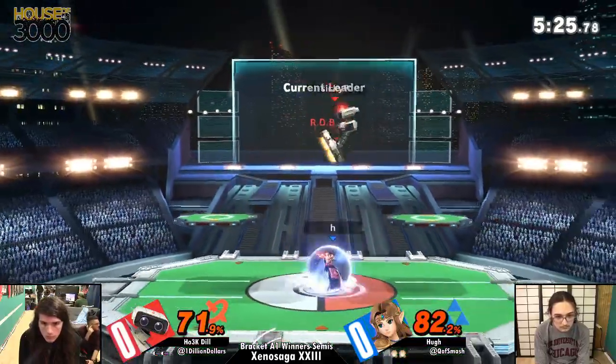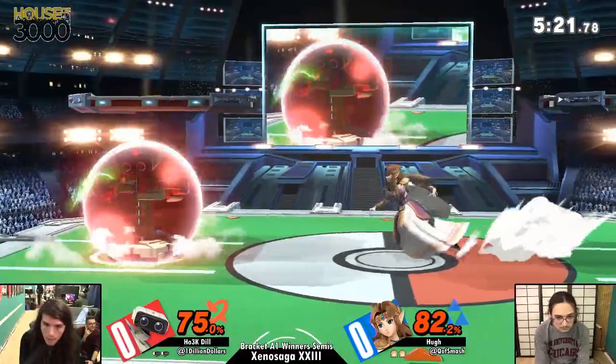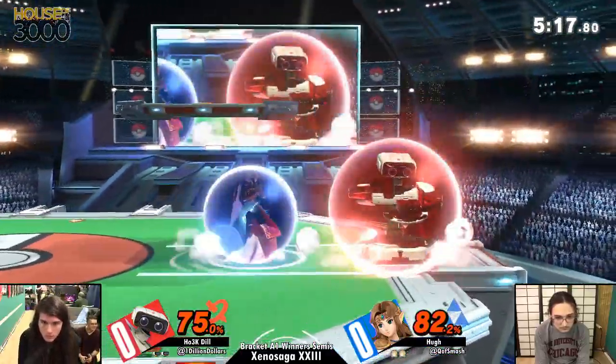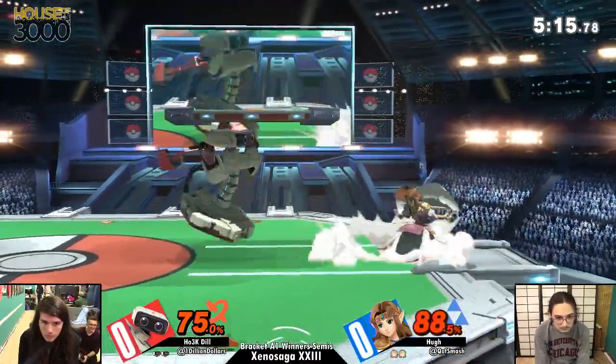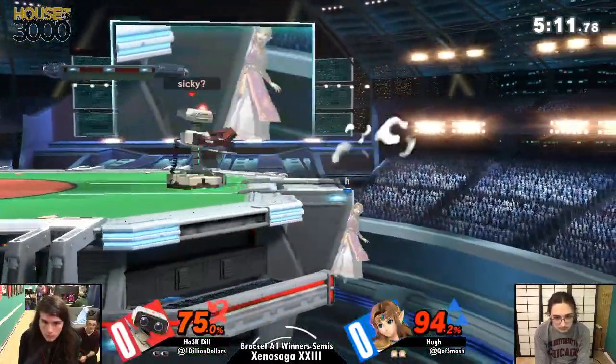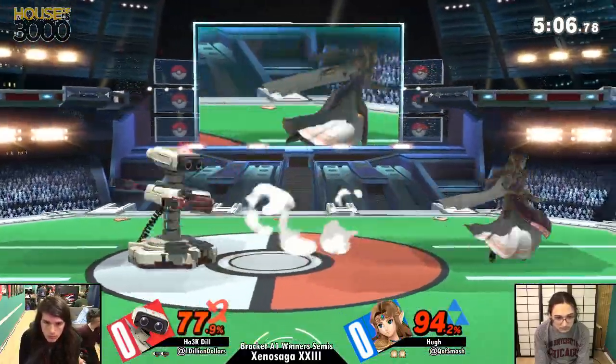I can't move at all. He's also not using Phantom — that was the first Phantom I've seen all game. It literally carries Zelda solo-handedly. Yeah, he hasn't thrown one out yet. I'm kind of surprised. Maybe he's worried about getting laser or gyros — he still should just throw it out. He could cancel it pretty quick; it could get in the way for him. It's like, what gyro? I got a Phantom.